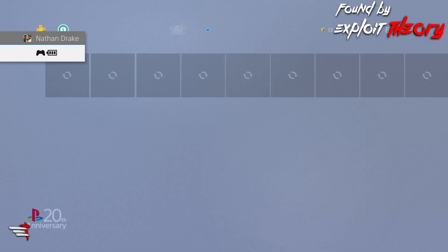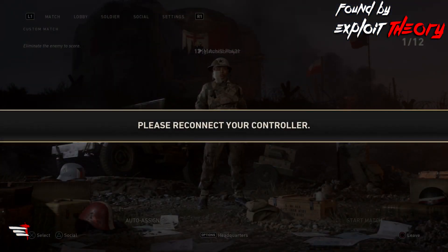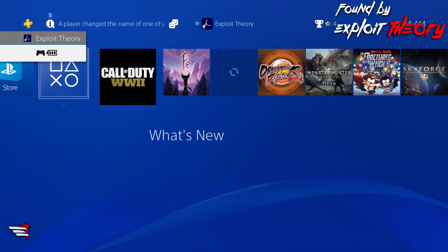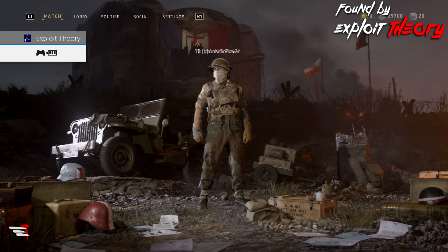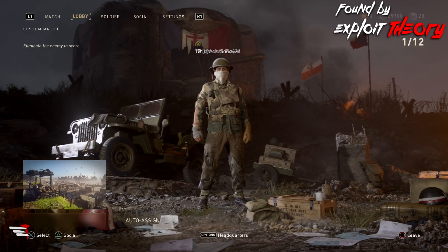So go ahead and switch back to your original user, click on the game, but now you'll notice it still won't go away. So now switch back to the second user again, and click back on the game, and you'll see it's now completely gone, and you're able to navigate your menus.